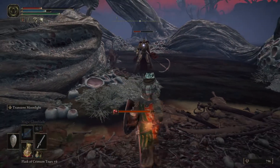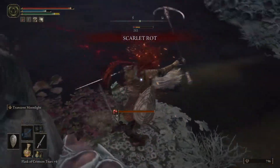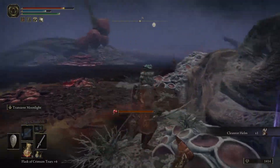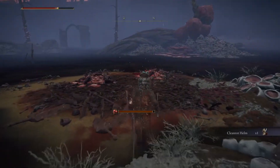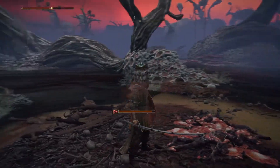Scarlet Rot is a status effect similar to Poison and Bleed that has a bar that pops up. The more you are hit with Scarlet Rot, the more the bar fills. Once that bar is full, you're inflicted with Scarlet Rot. Think of Scarlet Rot as a poison on steroids that builds up quickly, drains slowly, and once it procs, drains a considerable amount of your health quickly compared to the slow, manageable burn of Poison.